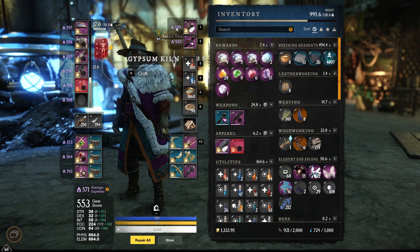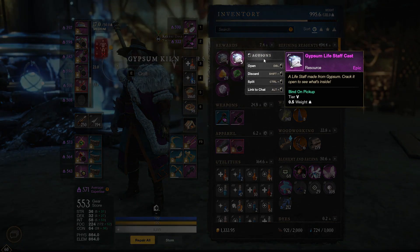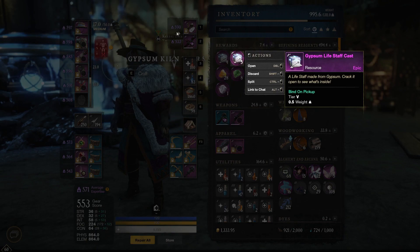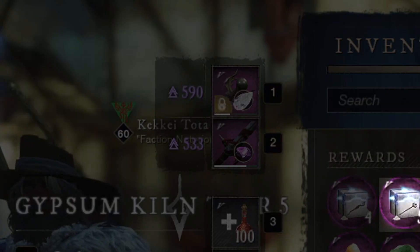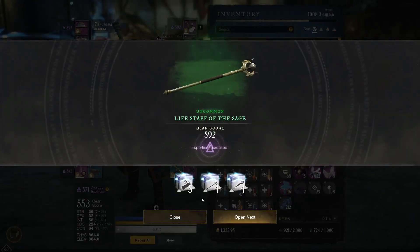Here's the life staff that I have — it's at 590. What we're going to do is pop the life staff cast, and when we do this it will give us a guaranteed upgrade in expertise. Before I do that, I want to tell you that this is one of the ways of acquiring Umbral shards. There's three ways you could do it — I'll go over those here in a second. Since we're already in here, I'm going to show you what you can do to get your gear score to 600 so that you can start using the Umbral shards.